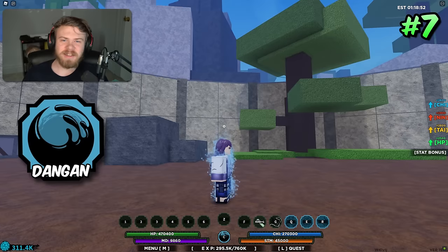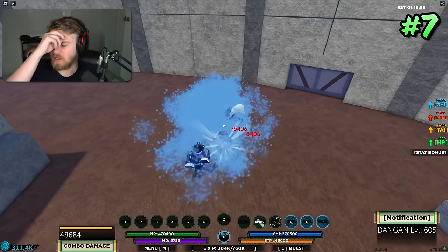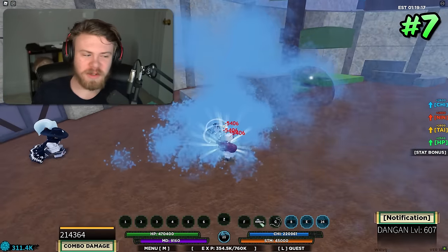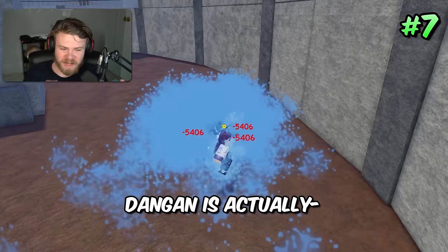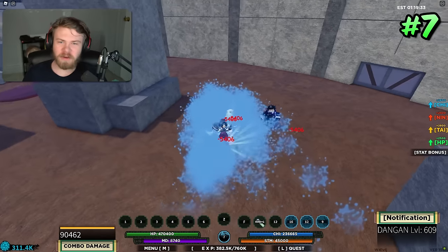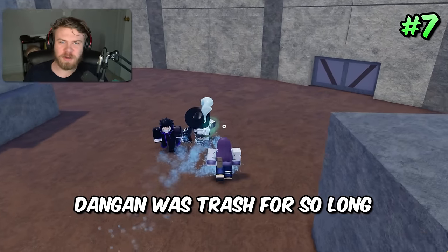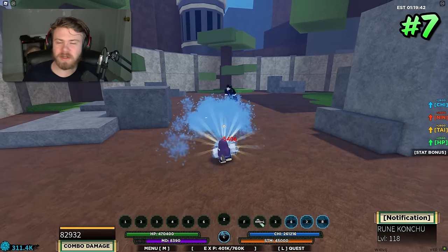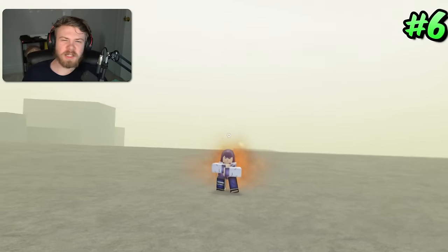Coming in at 7th place, which may be surprising, is Dangan. Dangan is extremely underrated. The mode itself is basically trash — I'm not gonna lie, it's borderline garbage — but Dangan does tons of damage with its abilities and is insanely easy to combo extend with. The counter is extremely good. It was buffed to the point where it's actually underrated now. Dangan was absolute trash for so long, and now it's been buffed to the point where it's underrated. It's not a rare bloodline, so you guys can probably pick it up.